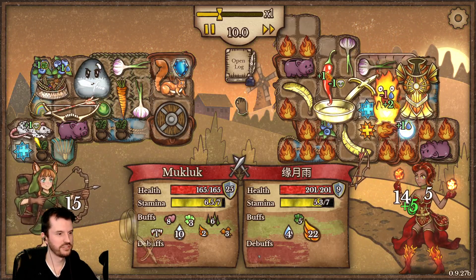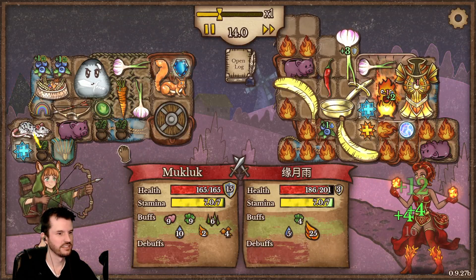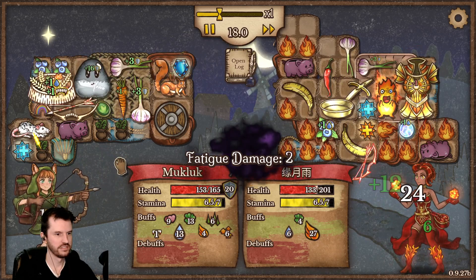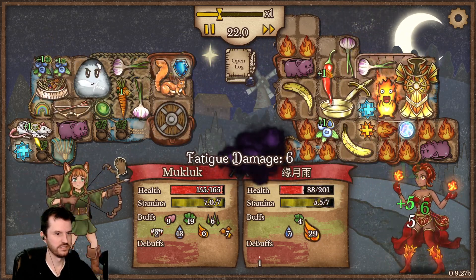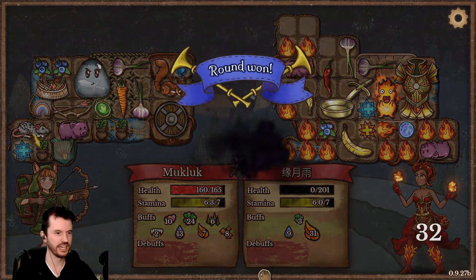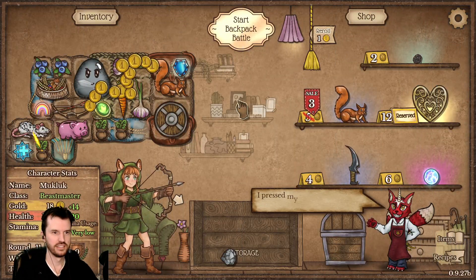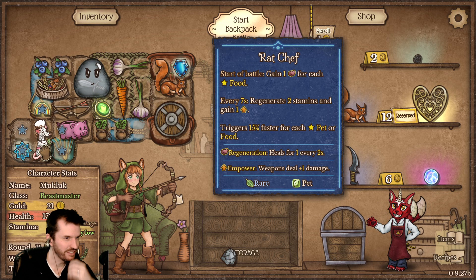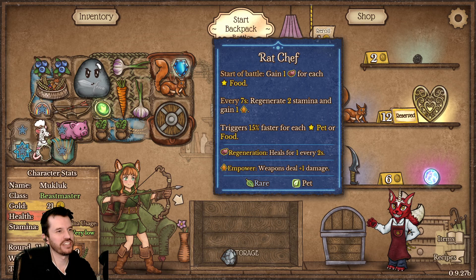Steal her buffs — get yoinking! I'll say I guess she's cleansing, I don't see any debuffs on her from the rat. Yeah, I saw one appear and disappear like immediately. There we go, we got a rat chef! Gain one regen for each food.